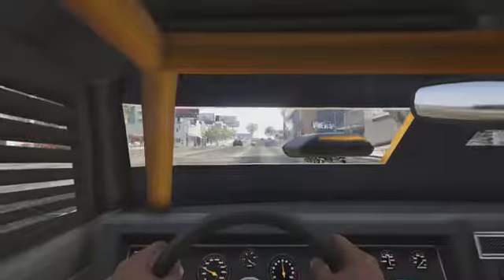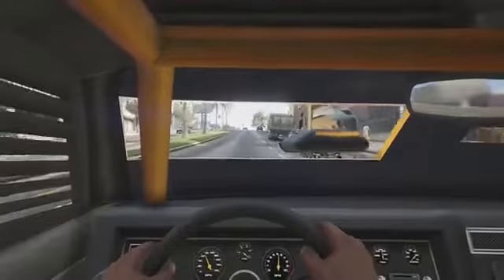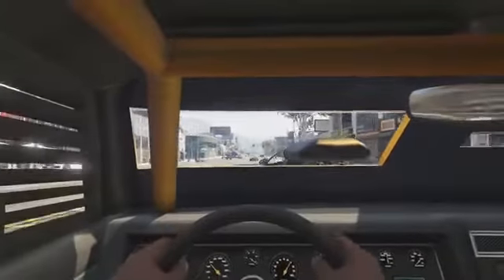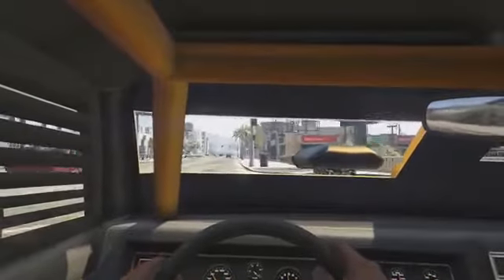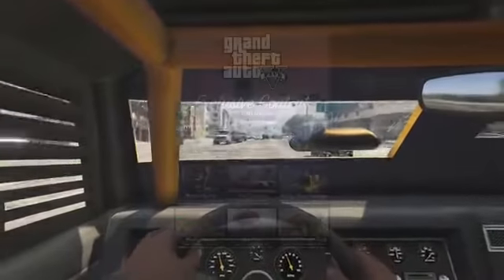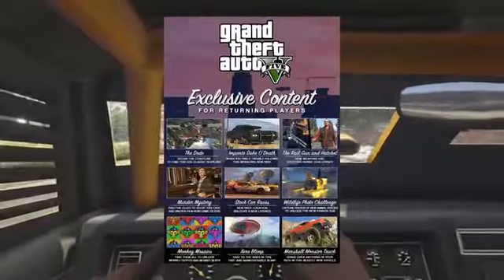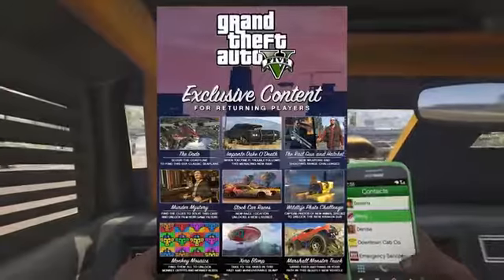Now as I'm sure you guys know, when Grand Theft Auto 5 was first released on the Xbox One and the PlayStation 4, returning players who previously had Grand Theft Auto 5 on an Xbox 360 or PlayStation 3 had the opportunity to receive some exclusive content, and of course this content is also available for returning players who transition from consoles to the PC version of the game. Being displayed in the video right now is an image of a game poster that features all the exclusive content available for returning players, and as you can see there are items such as the Imponte Duke of Death, the Railgun and Hatchet, the Marshall Monster Truck, and loads of other things as well.